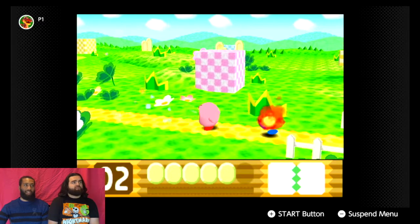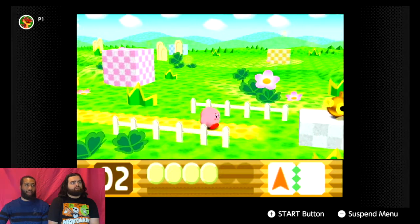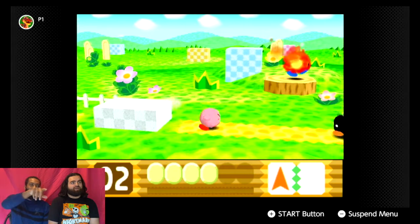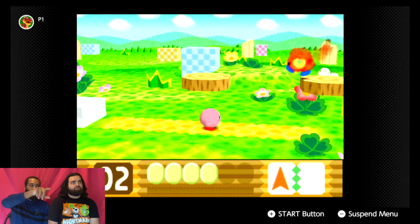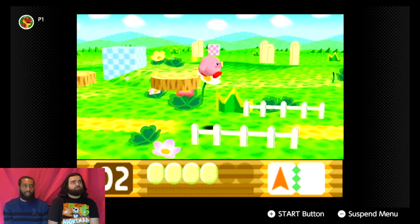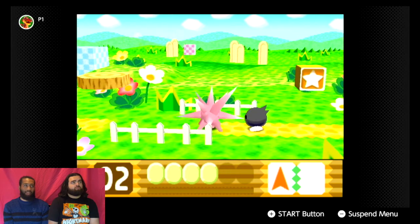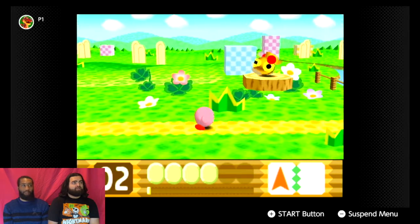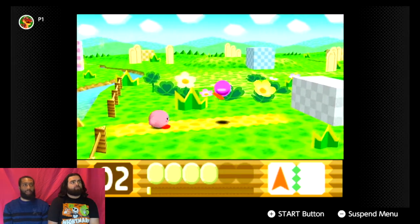You can jump on enemies as well as inhale them. Now you have the spiky ability — if you press it again you can see it in the bottom right. The spiky ability only takes one of the two slots, so you can have two abilities at once. For example, if you get spiky and fire, I think that lets you shoot flaming arrows.